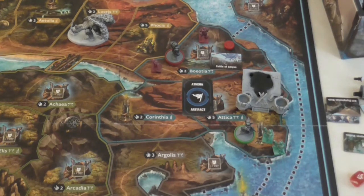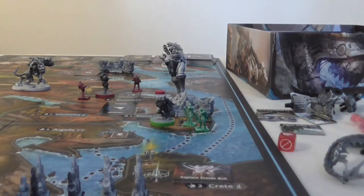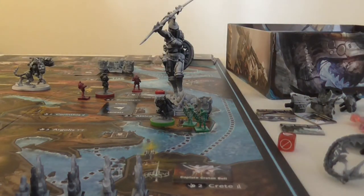Four: be King of Kings — control a region with a fully built monument. If you control that region three turns after it's completed, you win the game via King of Kings. The monument doesn't start built on the table but you can build it up. Note that this victory condition is not used in a two-player game.